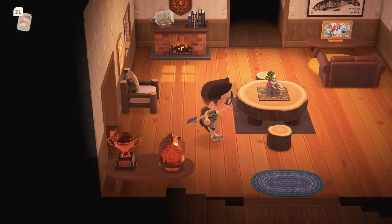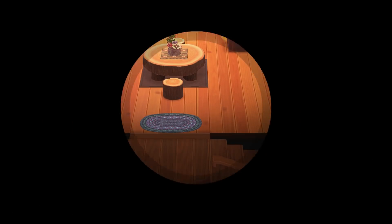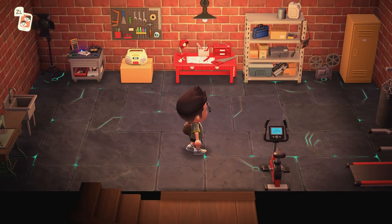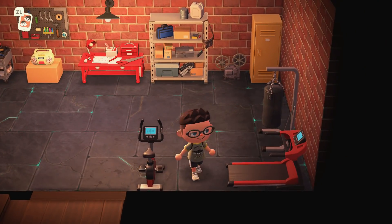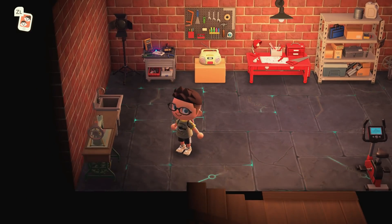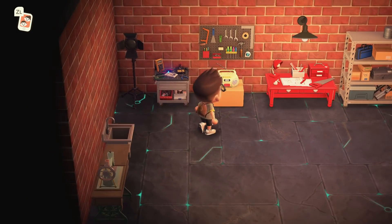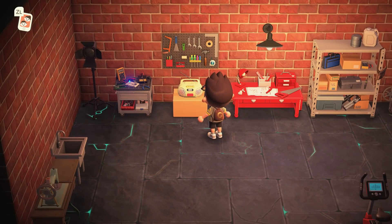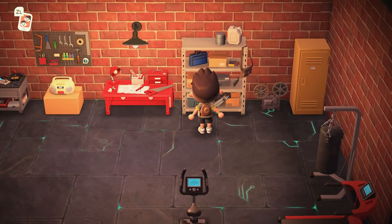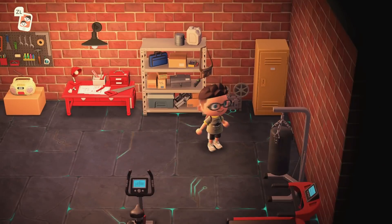There are two rooms left — we have the basement and the game room. We'll check out the basement first. I like this room a lot. The basement is the workshop and gym area. To the right is the gym area and then the whole rest of the basement is the workshop. Sewing area, little wash basin, electronics area, little radio to listen to music, tools on the wall, workshop to actually craft things, a random utility shelf, a little locker.